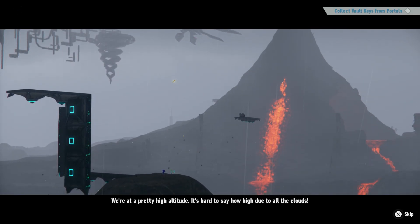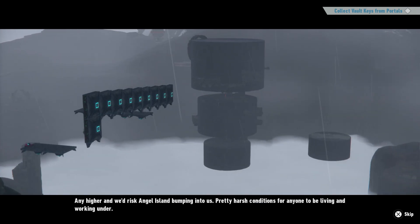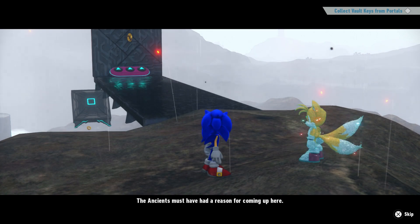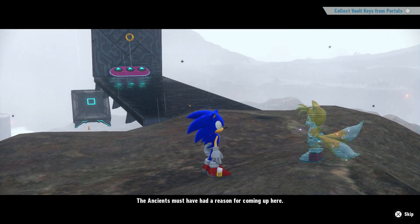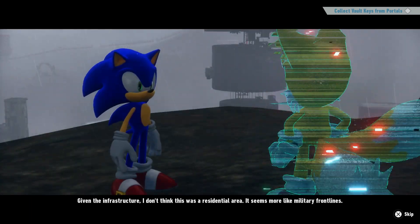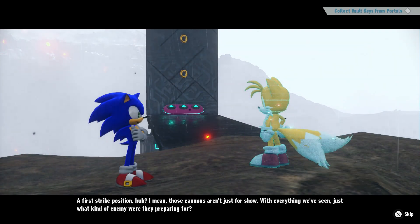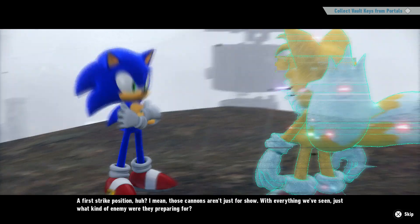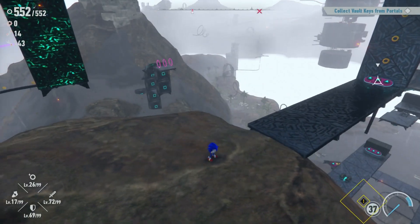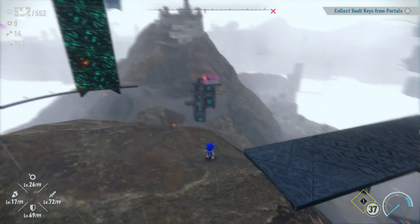Tails says we're at a pretty high altitude — hard to say how high due to all the clouds. Any higher and they'd risk Angel Island bumping into them. Pretty harsh conditions for anyone to be living and working under. The ancients must have had a reason for coming up here. Given the infrastructure, this doesn't seem like a residential area — it seems more like a military front lines, first strike position. Those cannons aren't just for show. Just what kind of enemy were they preparing for?